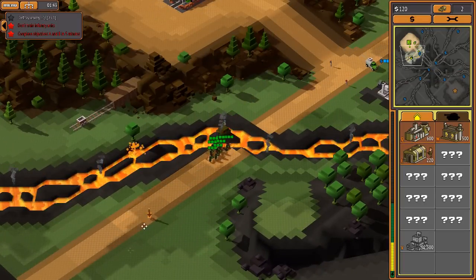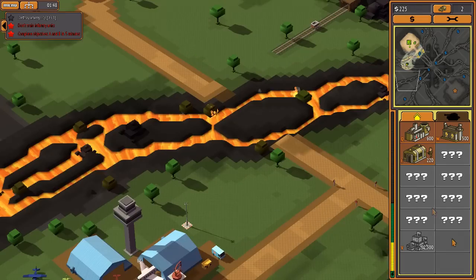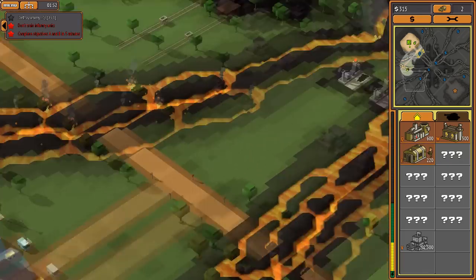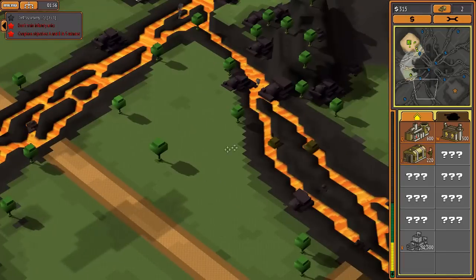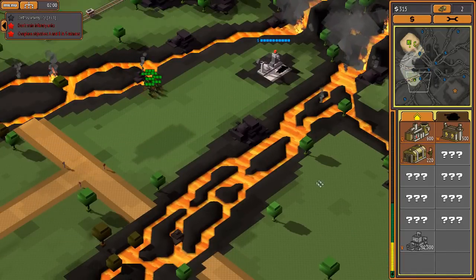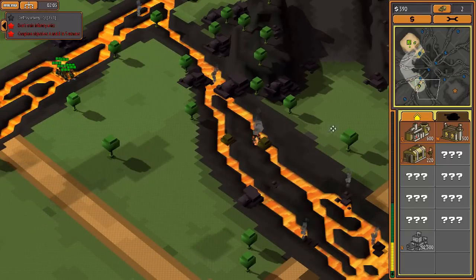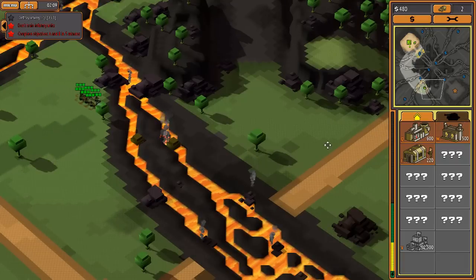Walking over lava does actually hurt you, just so you guys know. Let's go see if I can assault the enemy base. I've got a small force to begin with and objectives A and B need to be done in five minutes. If we don't stand in that fire too long we shouldn't take much damage. Anyway, this game is awesome - I love it. The animations aren't great, and the sound effects I'm probably going to turn off because they'll get really annoying fast.